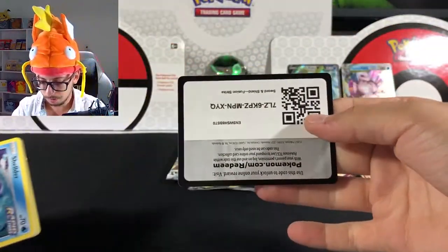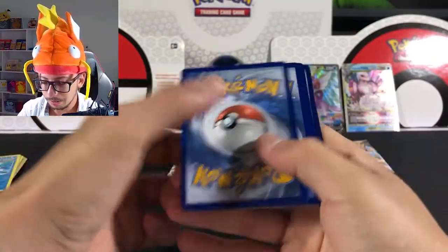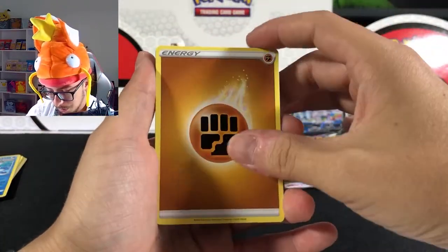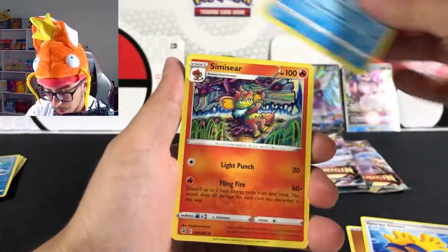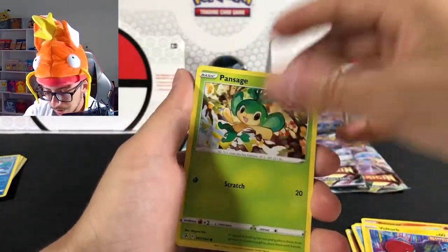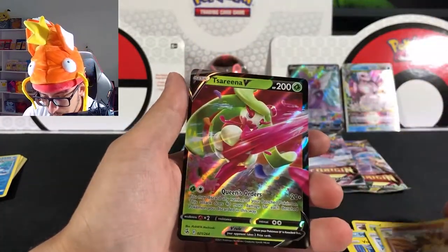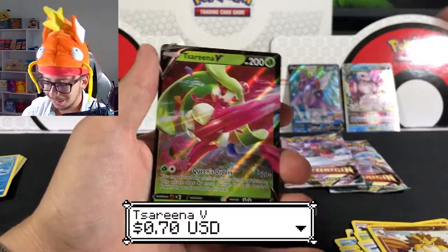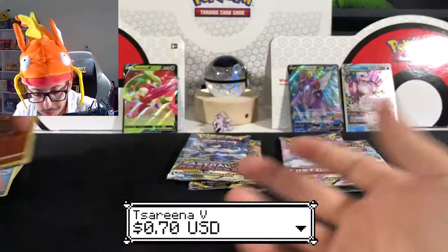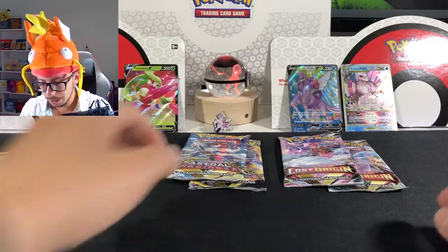Oh, it's one of the good ones, guys! Let's go — one, two, three, four to the front, we're doing this! We've got our energy, Sponge-y, Frosmoth, Simisear, Shelmet, Voltorb, Pansage, Cufant, Glaceon, Sandslash — and I think it's a Serena V! Yeah! I've got like three of these in the collection already so it's not a huge deal, but still — let's consider it a hit.